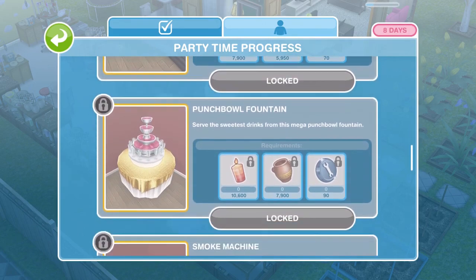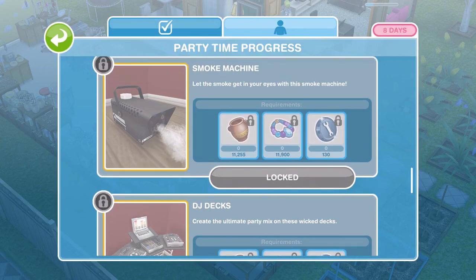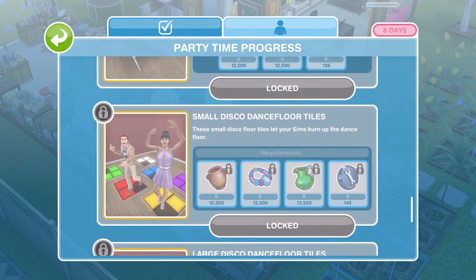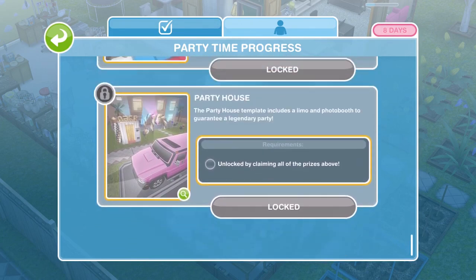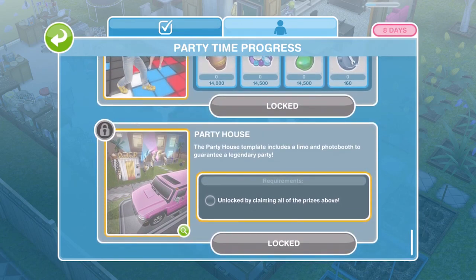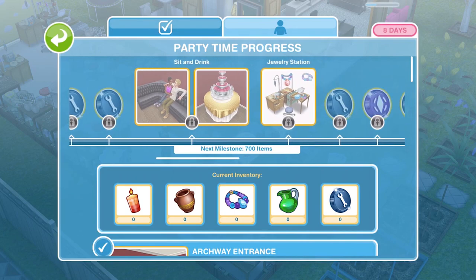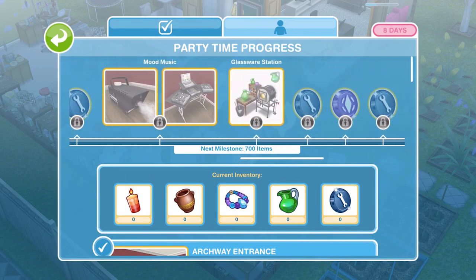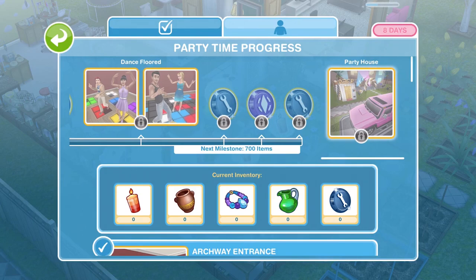As we keep going down: punch bowl fountains, smoke machines — I'm looking forward to those, they look awesome. The dance floor tiles, large dance floor tiles. And the ultimate prize is a party house filled with all of this party stuff. This is the progress bar as you collect — this is the order in which you will win the items. I really hope I can get to the end and win this party house.